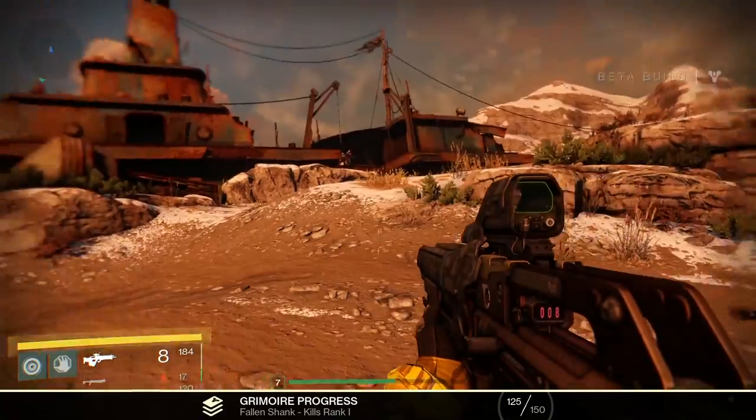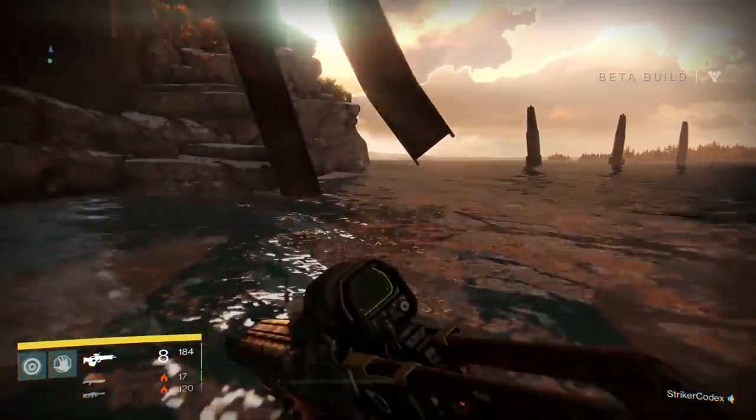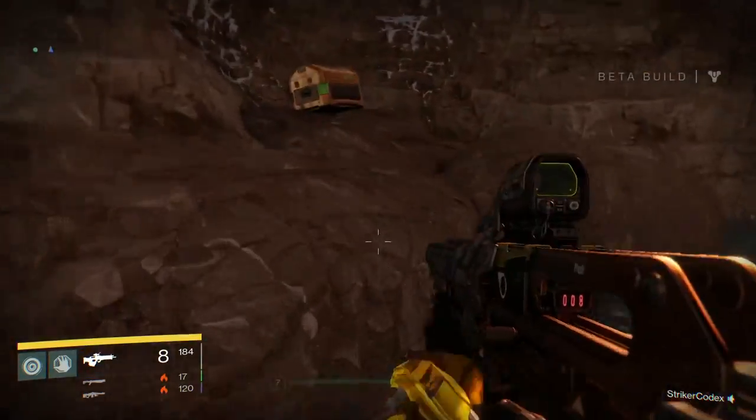The fourth chest is farther into the Forgotten Shore. You're actually going to walk along the coast itself, just like I'm doing, head all the way towards the back, and the chest will be sitting up on a rock.